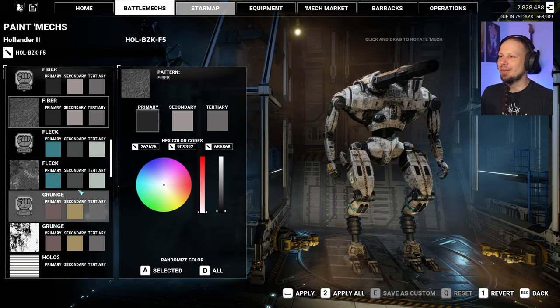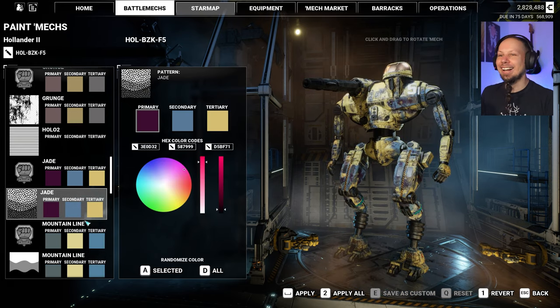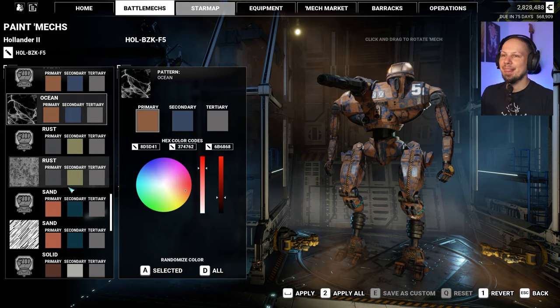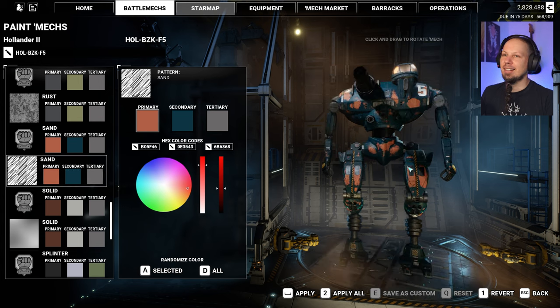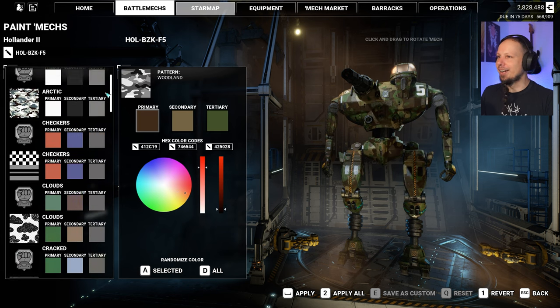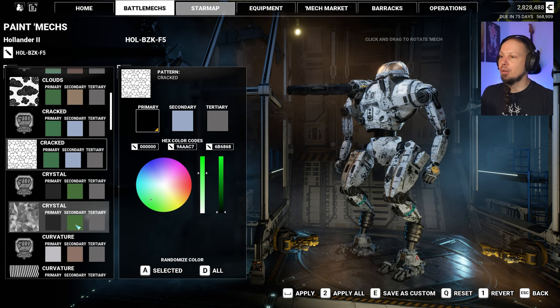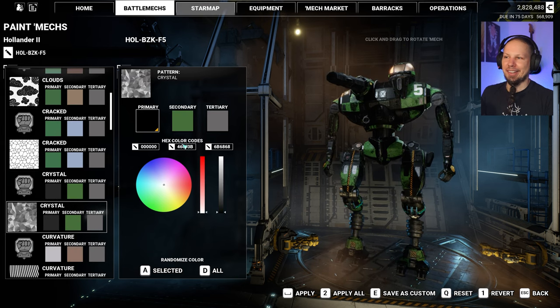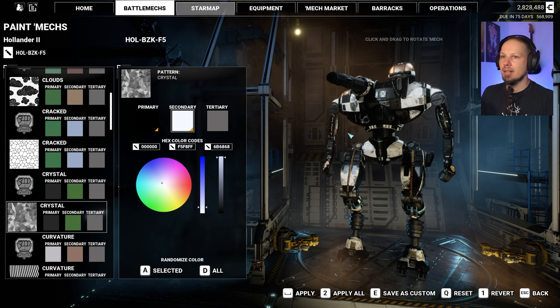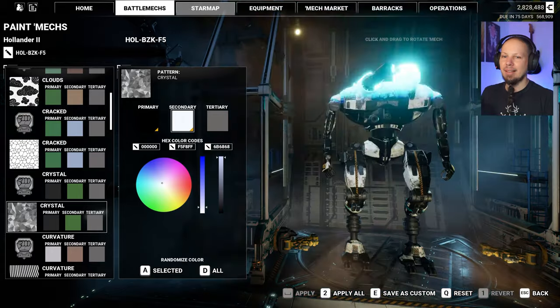Fiber — love it. Fleck — no. Branch. Sand — I love those colors. Woodland. All right, that's not what we are here for. I could change the colors to something a little bit more monochrome. It's all about the pattern and I think that's gonna be it. Let's make that more whitish. Yeah, I like it. Let's apply it — kablam.